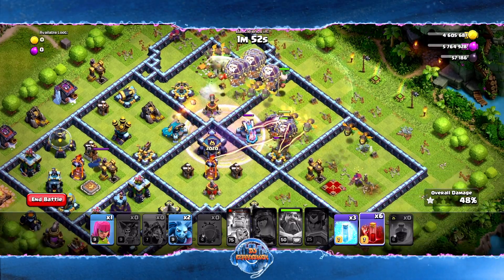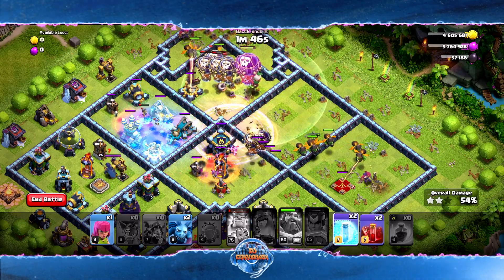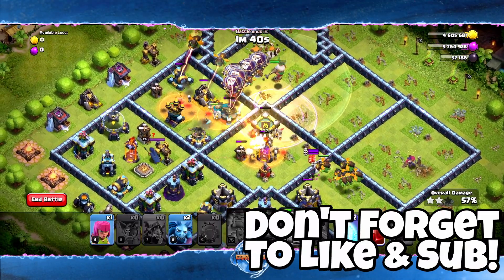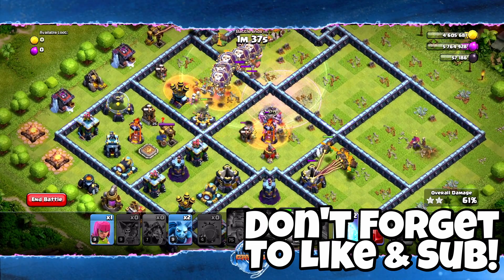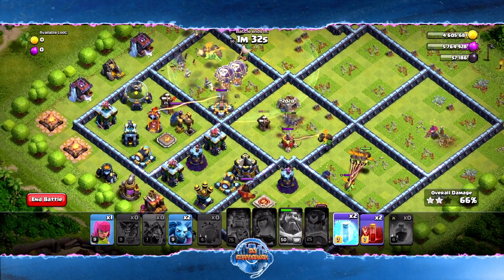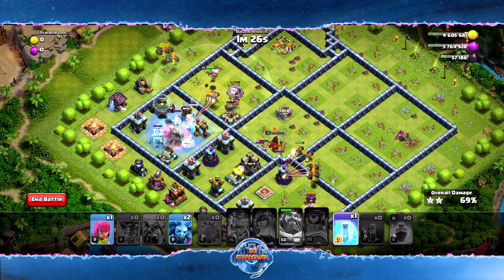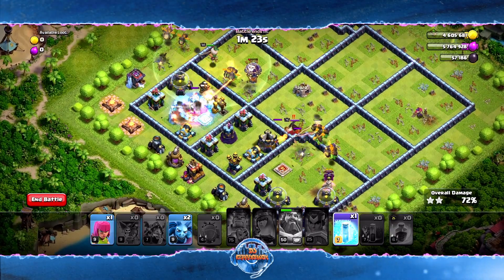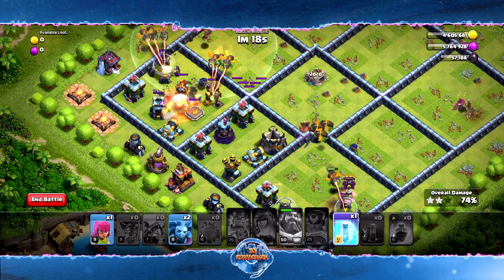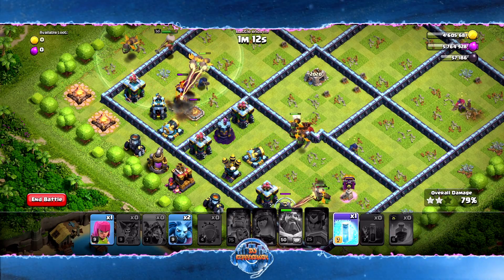Working with fewer air defenses — they are difficult to deal with. We only have two left, which is definitely in our favor. We got the Scattershot out; we just need to get this air defense. The Skeletons did an amazing job. We're going to drop our Skeletons here and drop a freeze to help them work. Our troops are working their way to the middle. I'm going to save this freeze for this air defense because it can absolutely wreck our dragons.